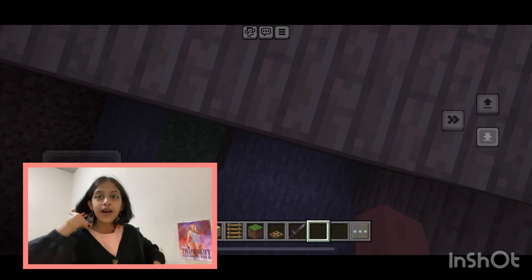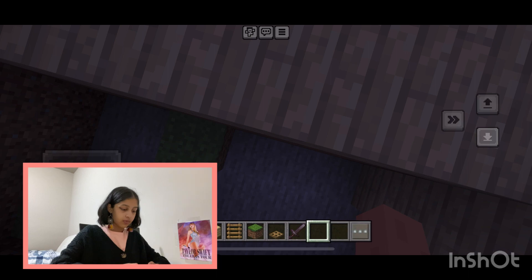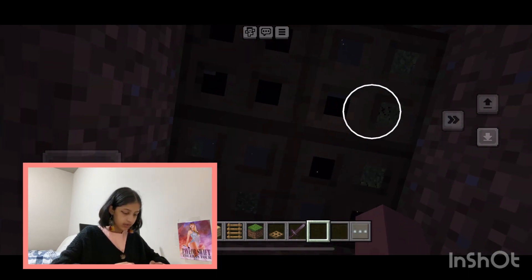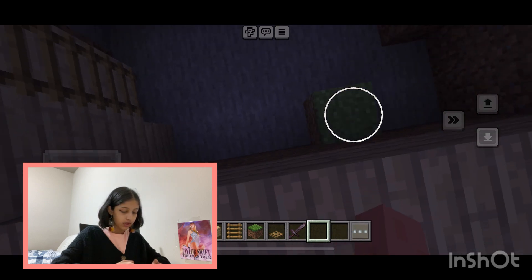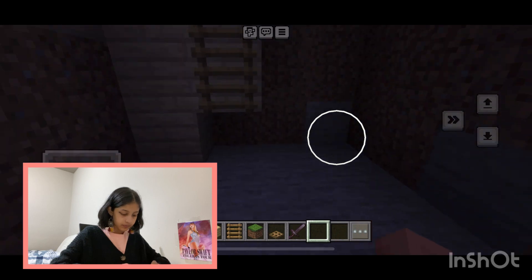Okay guys, that took a while so I didn't want to include all of it, but we built our bunker. There's the trapdoor, there's a little ladder. Now all that's left to do is decorate it. I'm actually going to do this in portions — first we're going to decorate our bedroom.